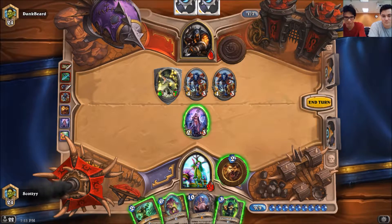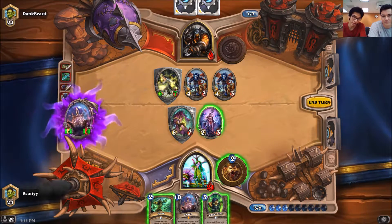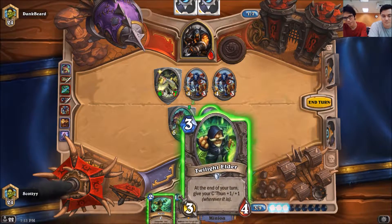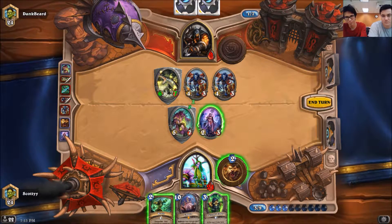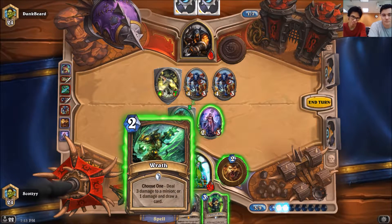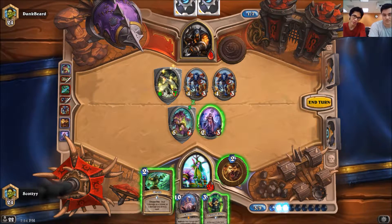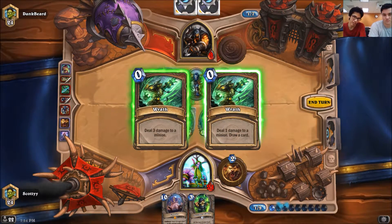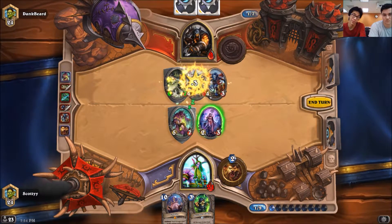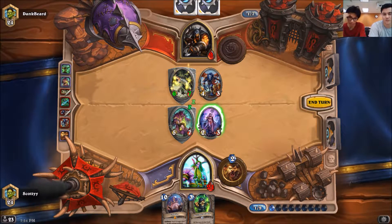You're definitely dropping the Dark Arachoa. The question is: do you wanna Wrath and hit the 4-3, or do you wanna develop a Twilight Elder? You probably Wrath the 4-3, because the only way you could lose is if Deadly Shot hits your 5-7. You barely lose ever in this situation, so you just wanna remove that option from losing.